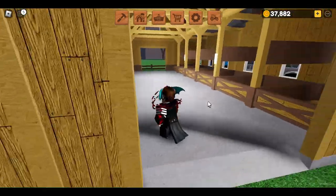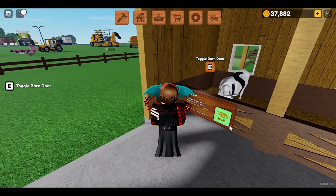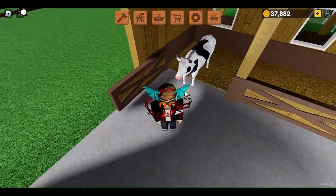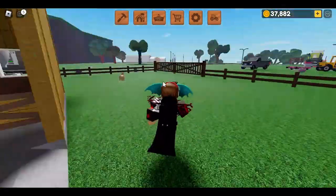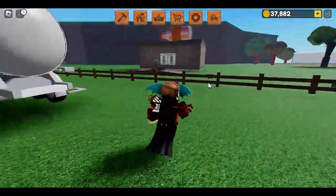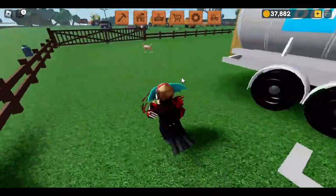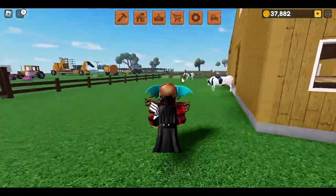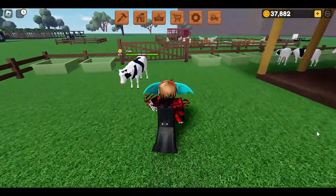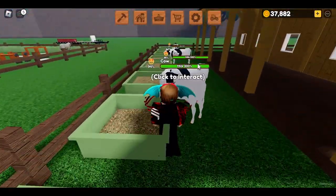Once you put the cow into the barn, you can milk it simply over here, and then the milk will either be put around there or automatically put into your milk truck or milk carrier. Cows are one of the easiest things to manage because they can automatically produce milk and can produce up to three times.